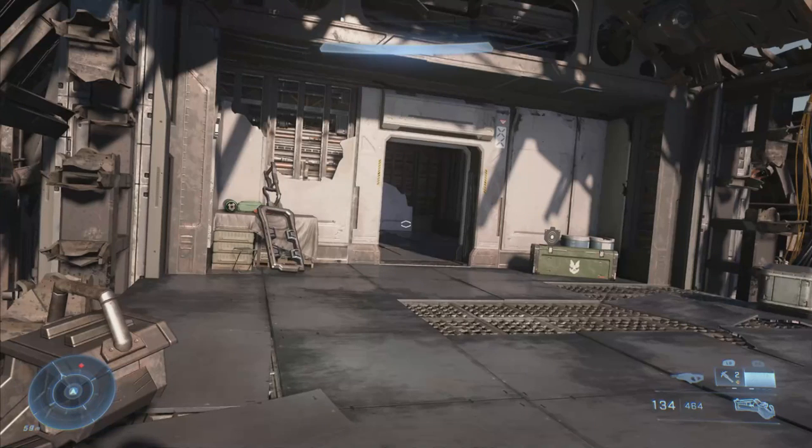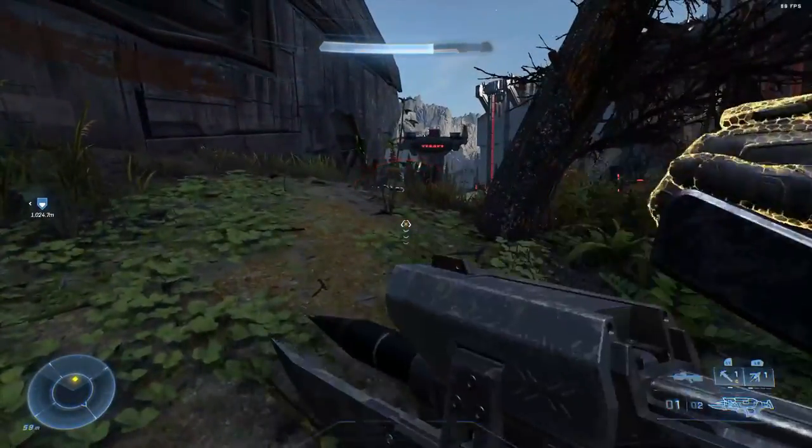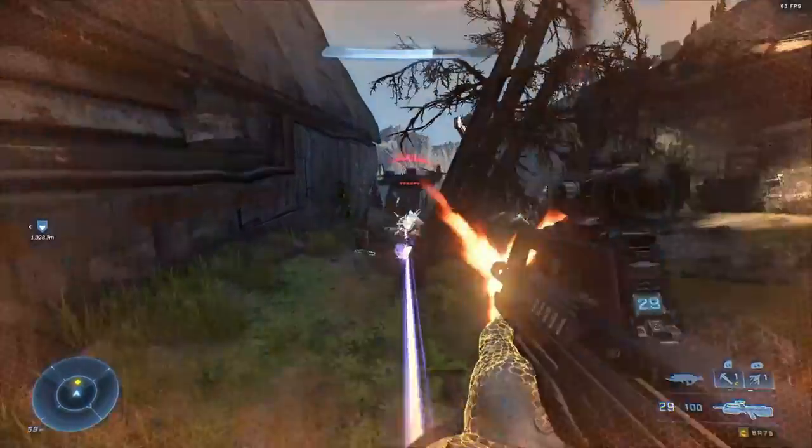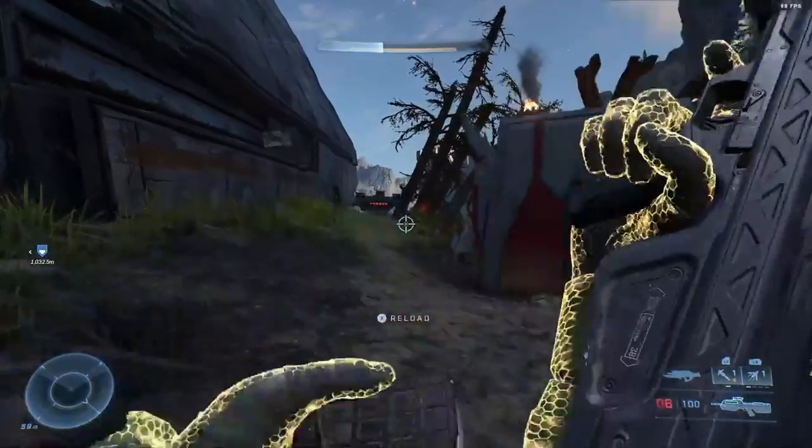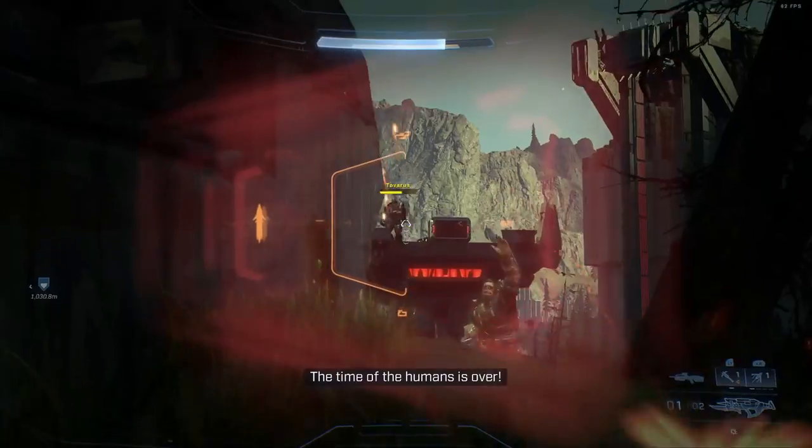If you scan in this area you will find a rocket launcher in this room, but also a hydra. Also keep in mind there's an audio log with some lore if you want that as well. Once you're able to take out his shield, use those rockets, use that hydra, throw down a drop wall, and use those big weapons to your advantage.